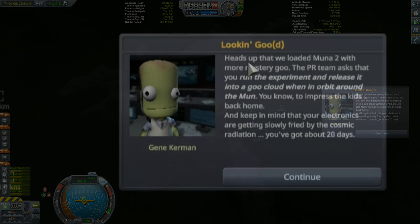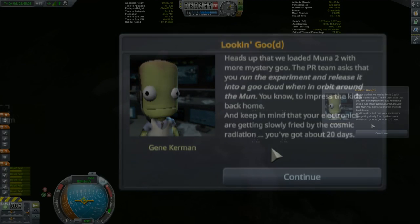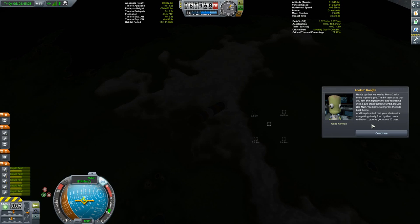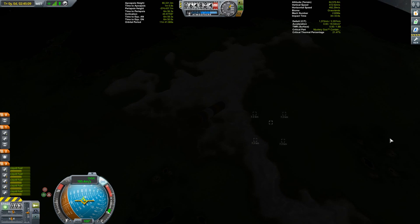Heads up that we loaded Muna 2 with more mystery goo. The PR team asked that you run the experiment and release it into a goo cloud when in orbit around the moon, to impress the kids back home. And keep in mind that your electronics are getting slowly fried by cosmic radiation — you have about 20 days. That message right there is what actually started the clock, so you've got 20 days to do the mission.